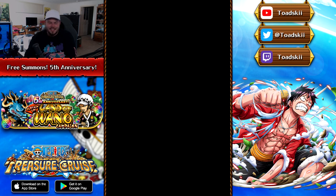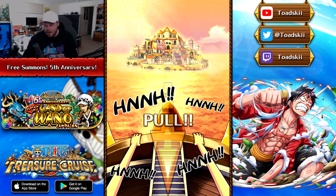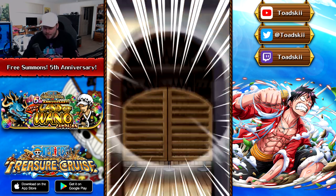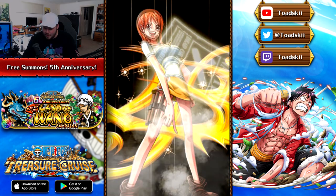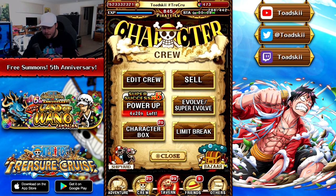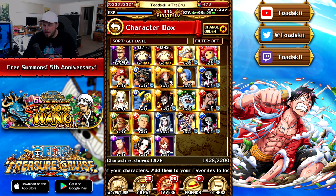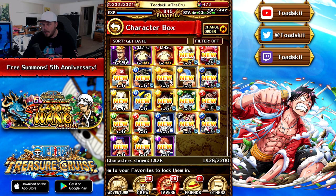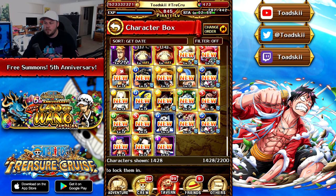Here is our last ticket. I'm going to guess it's going to be gold, and the last ticket is a silver — old school Nami. So overall, those are our 20 Chopper Man mission pulls. We did end up getting two reds from the 20 tickets, which is pretty good. I'm sure you guys will probably get a red or two along the way as well.